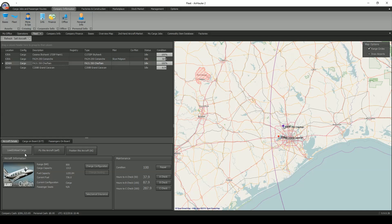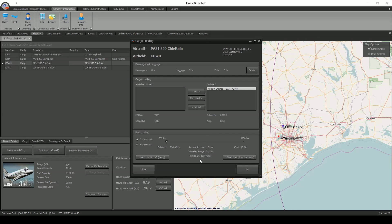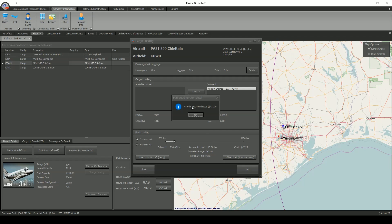Looking at the fleet and checking my Chieftain, I've already got the cargo on board. It's a 410 mile flight, so I'm going to boost the fuel up to about 550 — that'll give me 150 nautical miles in reserve. I'll put 130 gallons of fuel on the plane to make it nice and even; that'll give us plenty.